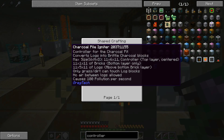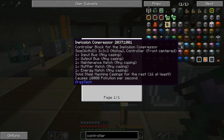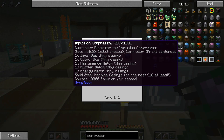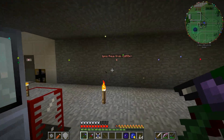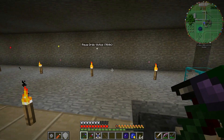We're going to need input, output, maintenance, and energy hatches for both machines. For the implosion compressor, we'll make LV since it only needs to be LV. The highest tier needed for the vacuum freezer is HV, so we're going to make that HV just to make it last a long time and give a speed boost for some other recipes. We'll throw the vacuum freezer in over where we have some HV power and put the implosion compressor where we have LV power.